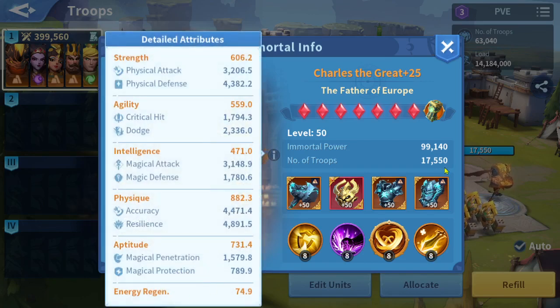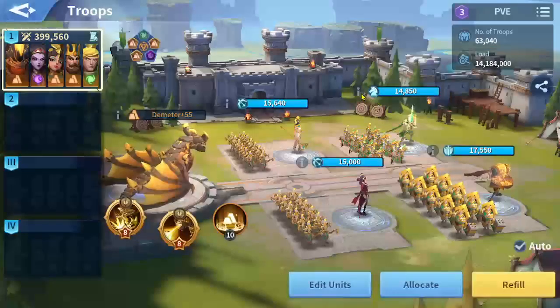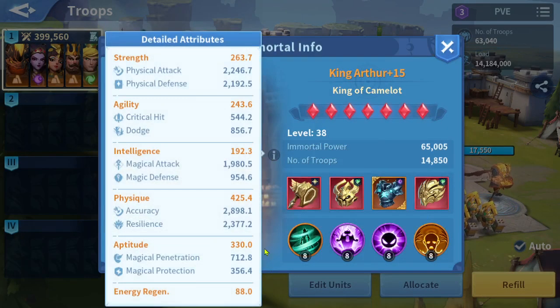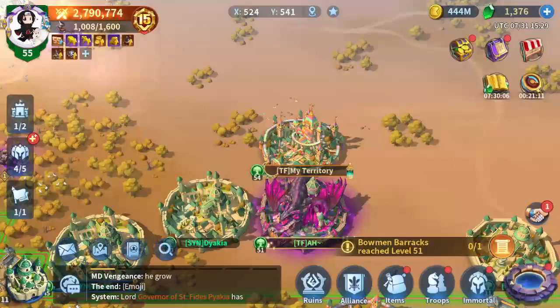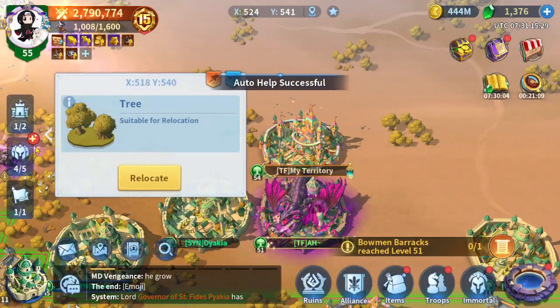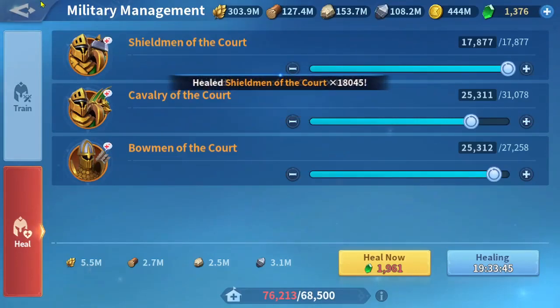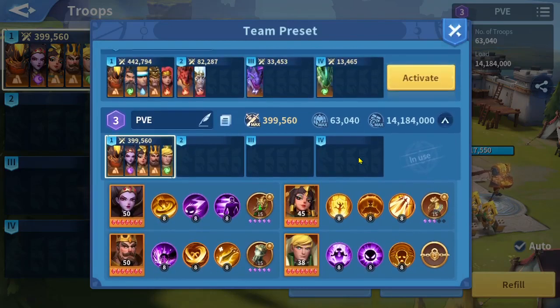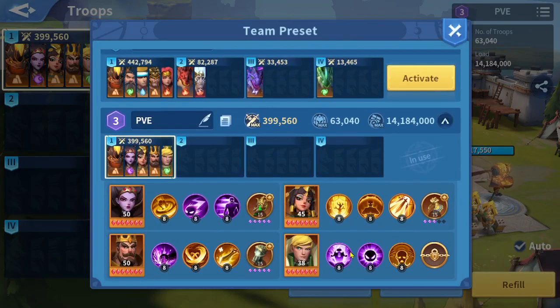Hunt boosts for the energy regen and initial energy attributes, because having higher initial energy and higher energy regen is perfect. Charles has a base of 74.9 energy regen compared to other immortals. King Arthur has higher energy regen, but we have Adrenaline Rush and Wind Rage to make his skill work faster. I'm using all blessings — Rage Blessing and Speed Blessing — so Charles makes auto attacks faster and benefits from casting his ultimate more quickly.